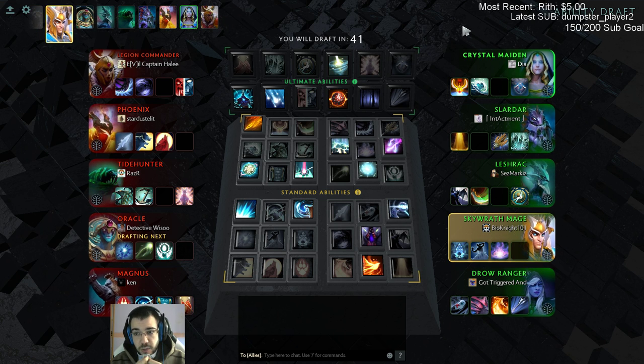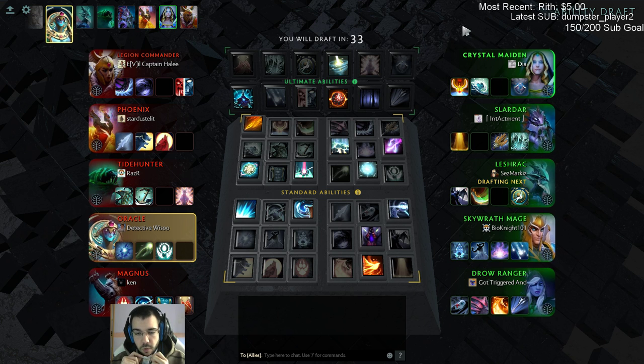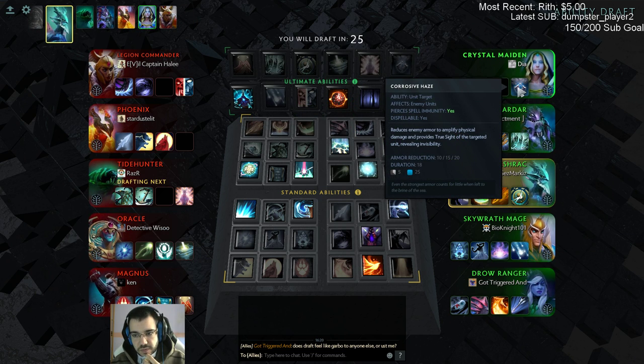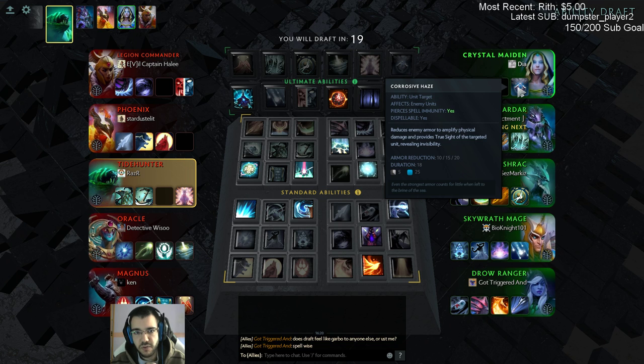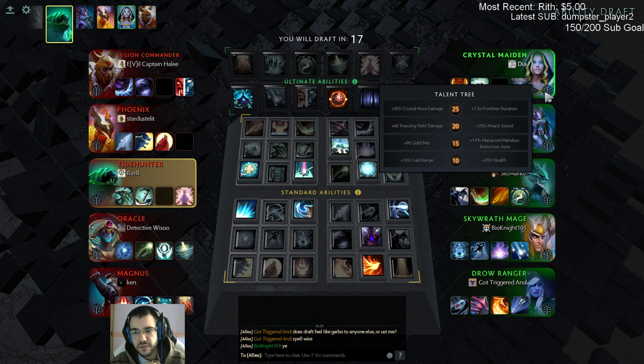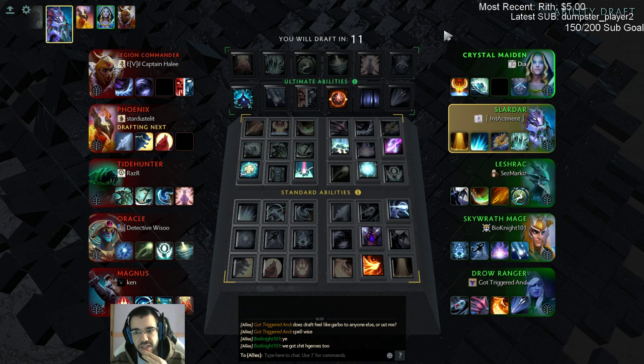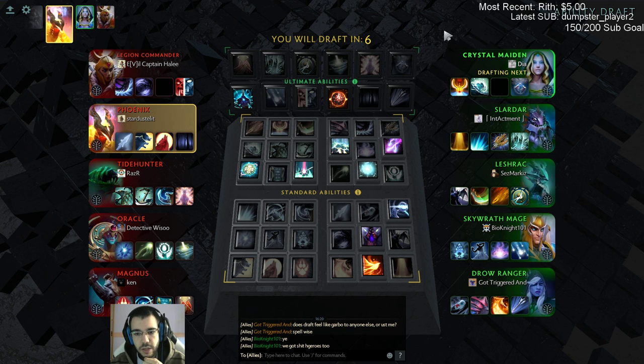Fun fact: yesterday in one of my ranked games, one guy played safelane Crystal Maiden as carry. It was like a complete troll pick, but he went for some stuff I didn't like - he didn't go Bloodthorn. He was right-clicking really fast, had a lot of attack speed with the talent, but he was not dealing damage. Crystal Maiden's damage is very low, and without Bloodthorn you don't deal much damage.